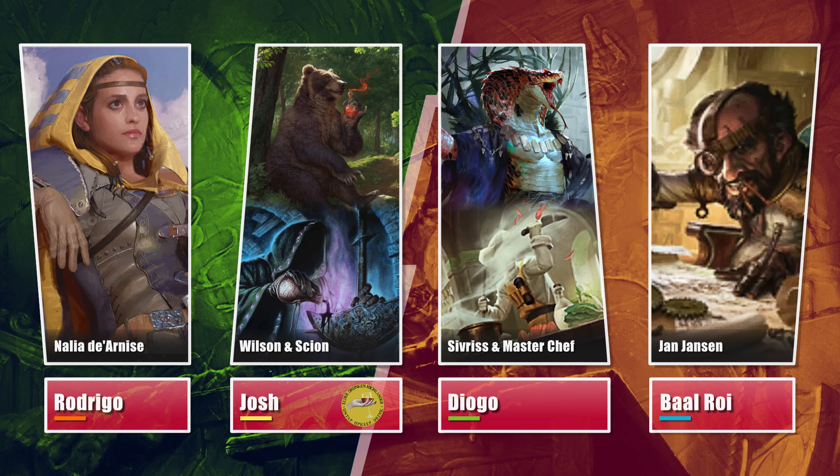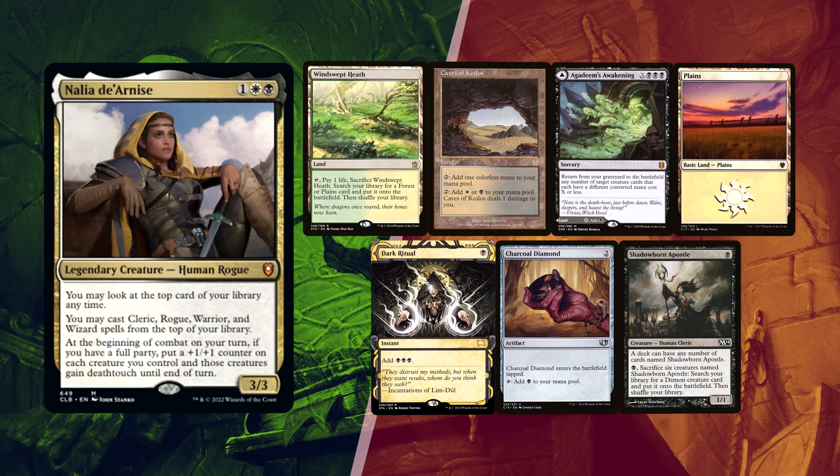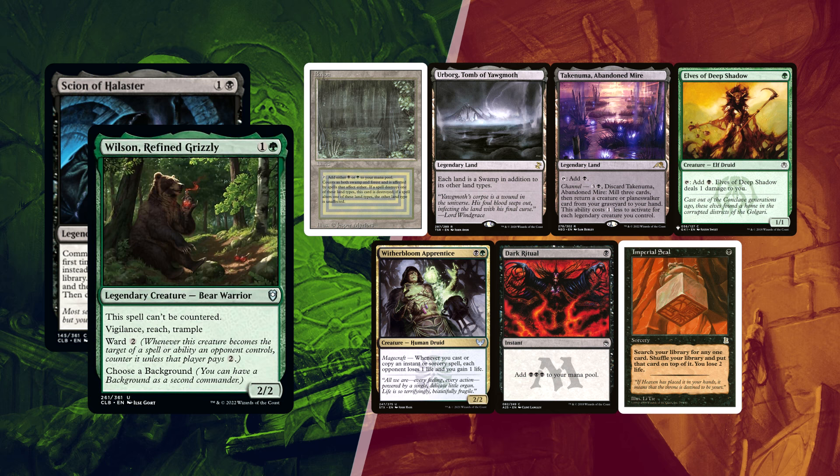Rodrigo is going first, and he mulliganed down to 6, not wanting to go lower, keeping a Windswept Heath, Caves of Coilos, and Agadim's Awakening for lands, Charcoal Diamond and Dark Ritual for ramp, and a single Shadowborn Apostle — this is a spicy Apostle deck. He sent a Planes to the bottom. Josh kept his first 7 — quite a strong hand with a Bayou, Urborg Tomb of Yawgmoth, and Takenuma Abandoned Mire for lands, Elves of Deep Shadow and Dark Ritual for ramp, already having Witherbloom Apprentice as a combo piece, so that Imperial Seal might have a target in sight already.